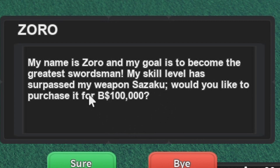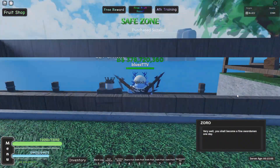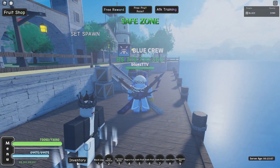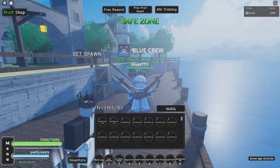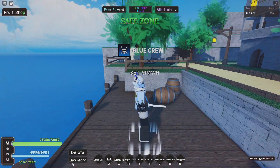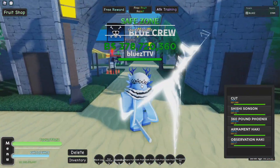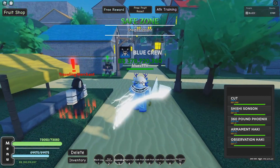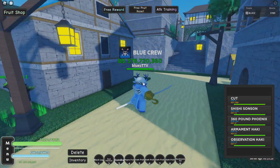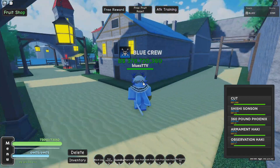Use your money to buy his first sword — it's actually 100k, my bad, I'll leave the correction on screen. Click 'Sure.' Now that you have your first sword, go into your inventory and equip it. Now that you have your first sword, you can start working on grinding your sword stat, which is probably one of the better stats to get stuff with at the start of the game, because you can go back and buy two-sword style, three-sword style, and stuff like that.